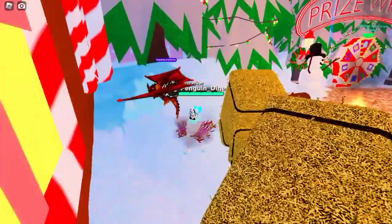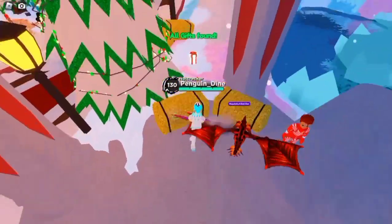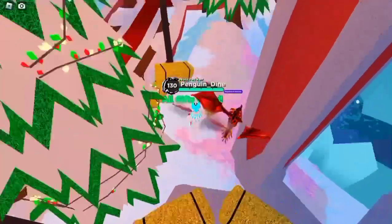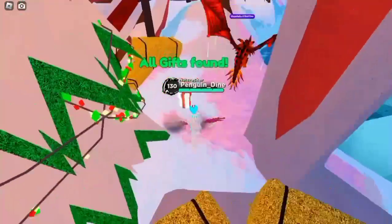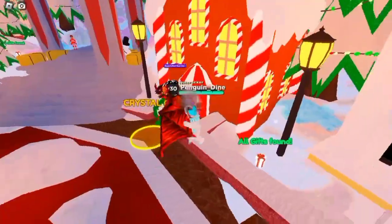The other location is near the parkour area. It's kinda hidden, but this area is also a pretty common spot for a gift to spawn.